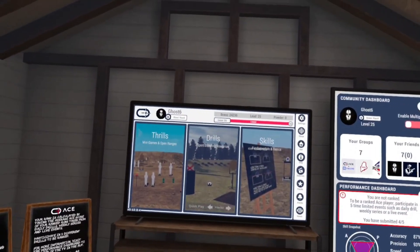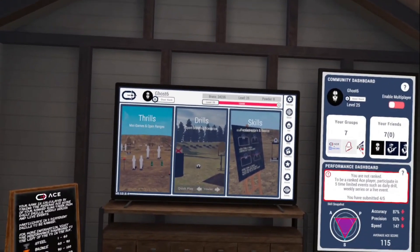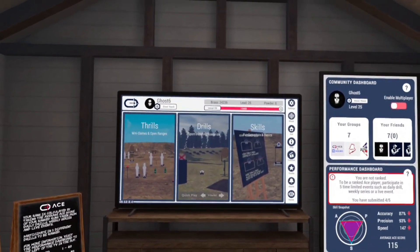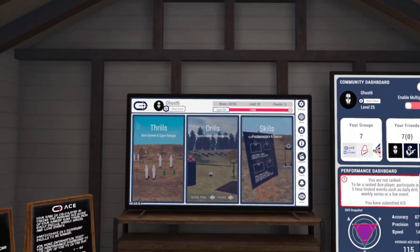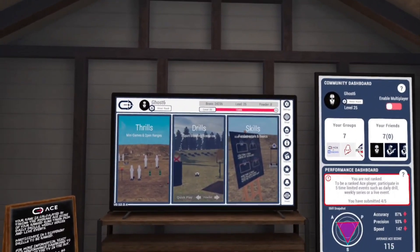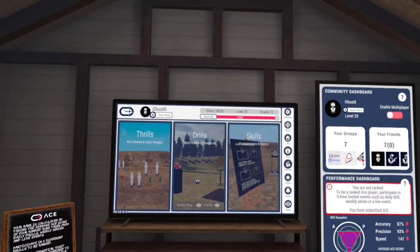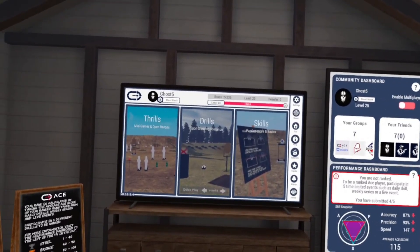To start off, if ACE is giving issues where you can't log in or you think it may be down, there's a mobile app available on the iOS and Android store. If you go into that app and you can't refresh any of the pages and none of your information works, chances are ACE is down. If not, it may be something on your end such as an internet issue or a connection problem between you and their servers.